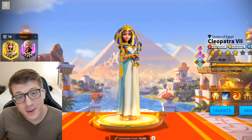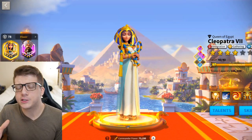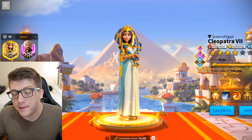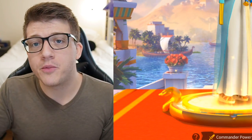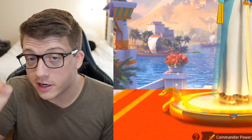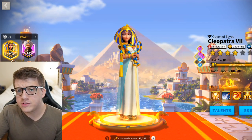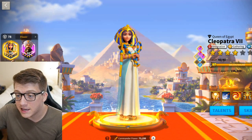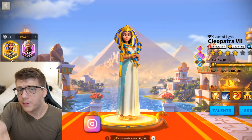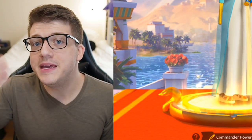Would you believe me if I told you the secret was Cleopatra? She's only part of the secret, but let me explain. This strategy is already being used by many top-tier alliances in Rise of Kingdoms — we're talking Imperium Kingdoms, kingdoms in Osiris League. It's a strategy used by the upper echelon of the game, so it's not necessarily a secret to them, but it's confusing to me why many kingdoms aren't using it, since it involves commanders that whales probably already have expertise.